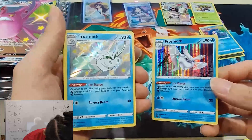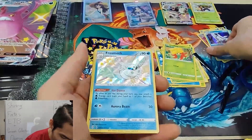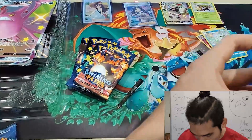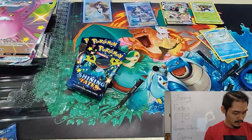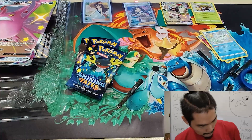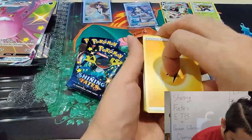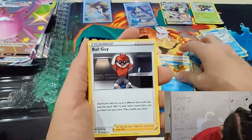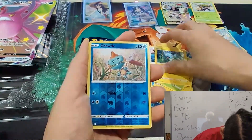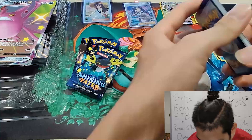Wow — which one do you prefer, left or right? Shiny or holo bleed? I like the holo bleed, it's kind of cool. Coming in with Celebi — we'll move on. Too many Celebis. One, two, three, four. Lightning Energy, Phantump, Floatzel, Dedenne, Bounsweet, Morpeko, Eevee, Rowlet, Shank — coming in with a broken rare, non-holo. Moving on.